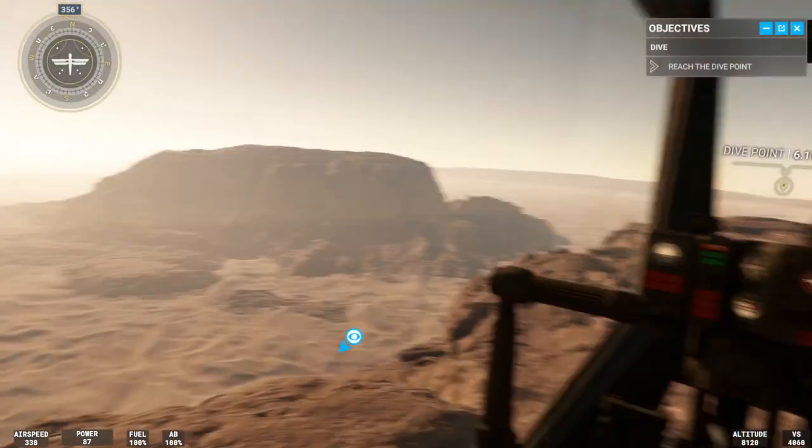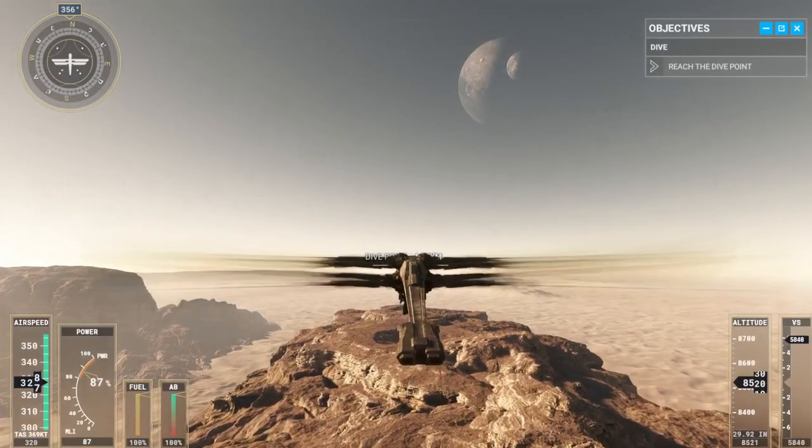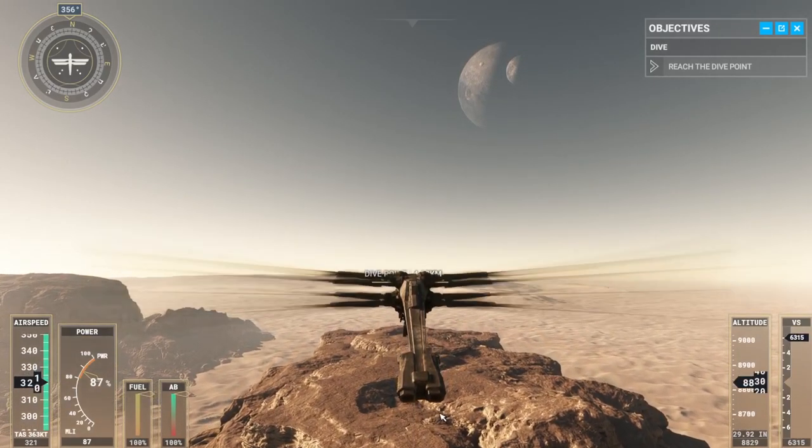When you reach the dive point, fold the wings to dive. As you approach the ground, on my mark, unfold the wings, then get back to level flight.